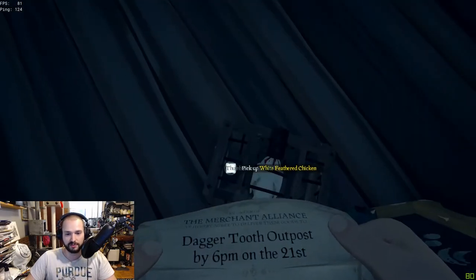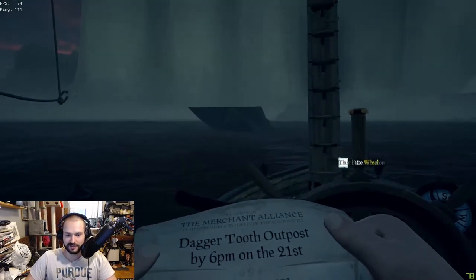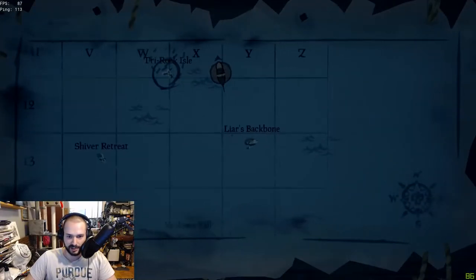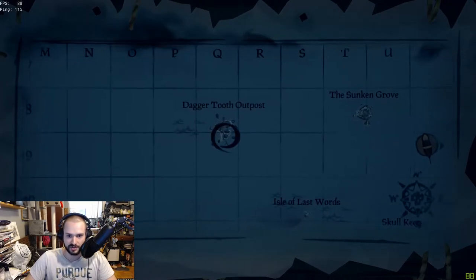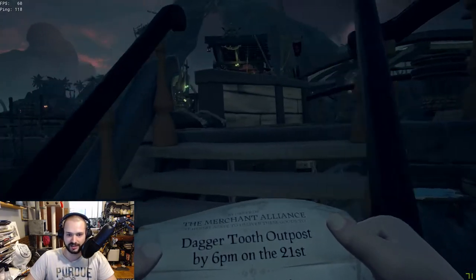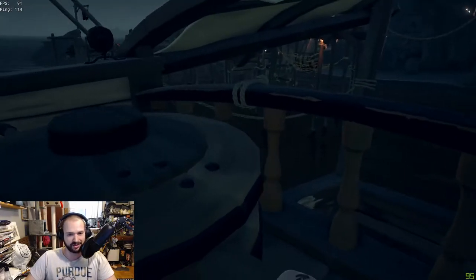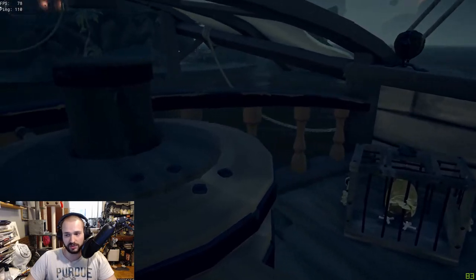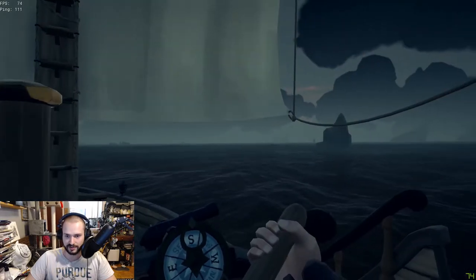Dagger Tooth Outpost! Okay guys, my bad — I actually have to go to Dagger Tooth Outpost, I wasn't aware of that. We're gonna go to the map and try to find Dagger Tooth. Dagger Tooth Outpost — right there, not that far, directly west of us. Let's go over there and hand them their chicken. You could sell it here, but the game gives you a warning that it's scheduled for another outpost, so thank you for that — I don't want to sell it here.